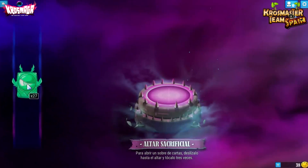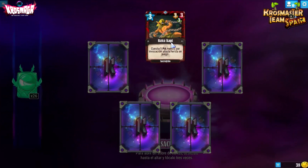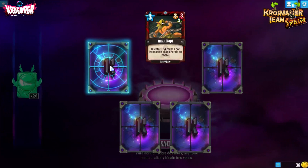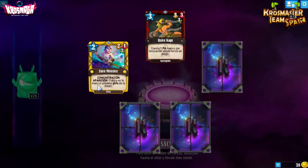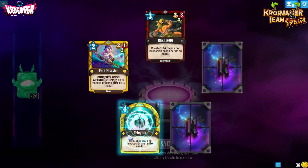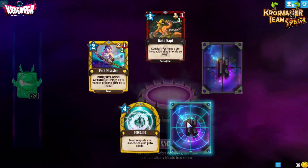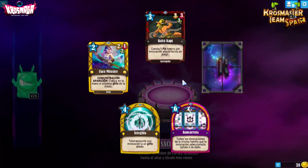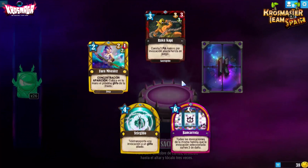Las cartas que vi en la preview estaban bastante chulas, y las que he visto en los vídeos de Twitch también. Rakukapi cuesta un PA menos por invocación aliada herida en juego — coste barato y entra mucho en Sacro. Farm y Shuster tiene concentración y en aparición coloca en tu mano el próximo glifo de tu mazo. El teleglifo teletransporta una invocación a un glifo aliado. Bancarrota, de Zurkarrak: todas las invocaciones de la misma familia que la seleccionada sufren 3 de daño.